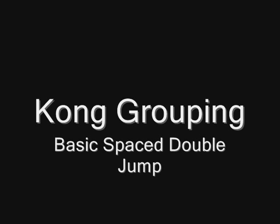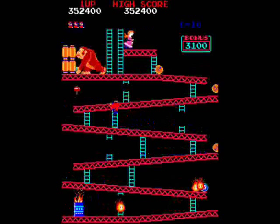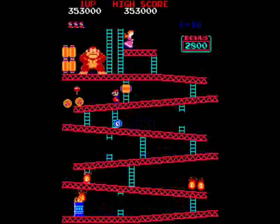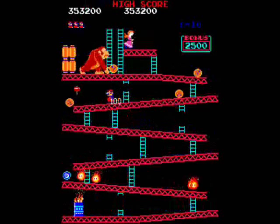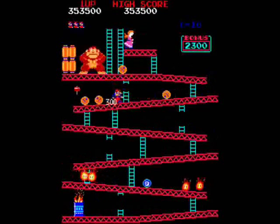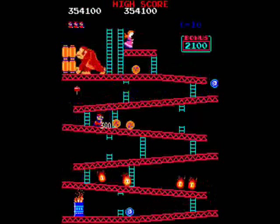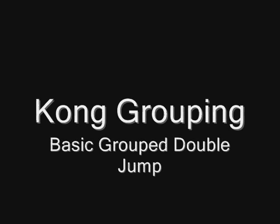What I refer to as Kong grouping is basically all of the grouping techniques that you can perform on the fifth girder underneath Donkey Kong. This grouping here is as simple as controlling these barrels down, but you also have to watch that last barrel. You don't want to go down unless you know it passes, and then you can go down and re-jump and then transition back up.